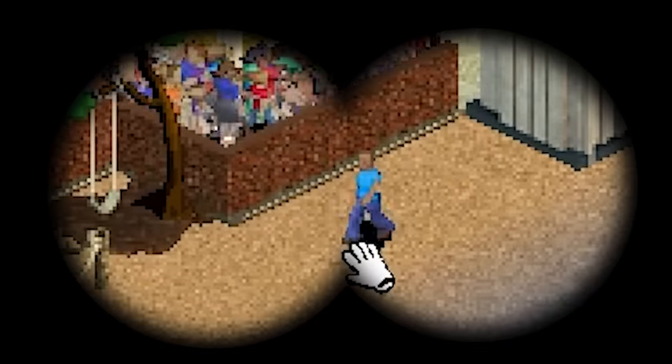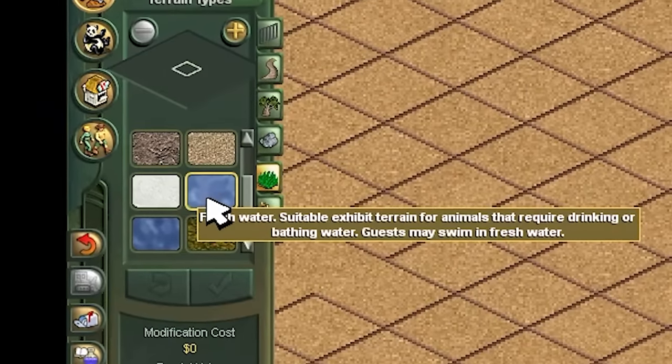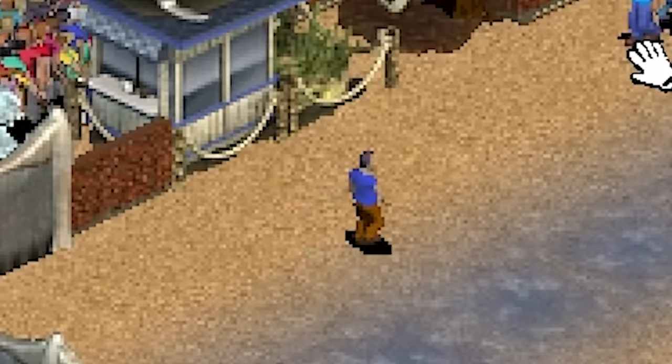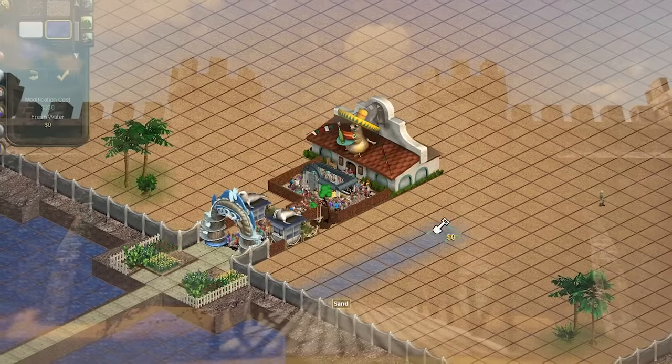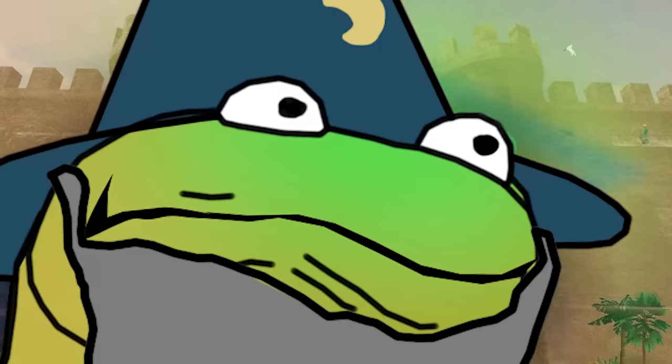Sometimes people would just escape from the fenced area and go for a ride on the swing set. This is still puzzling to me. The best solution to prevent my guests from running amok was to build a moat to trap them inside the square area where I wanted them to stand. This solution was a success — people were unable to escape.